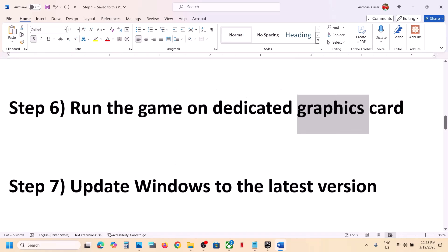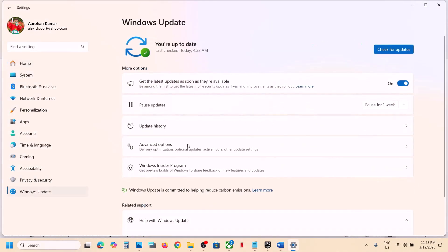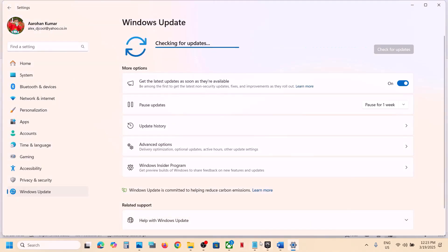The next step is to update Windows to the latest version. Open Windows Settings, go to Windows Update (or Update and Security), and click Check for Updates. Once all updates are installed, restart your computer, and after the restart launch the game and check.